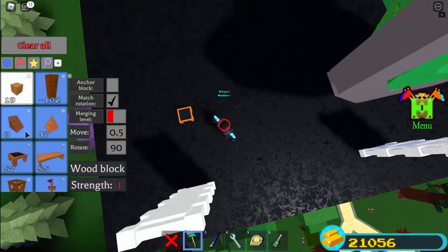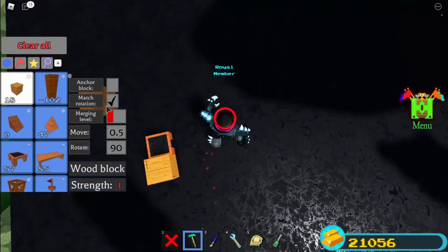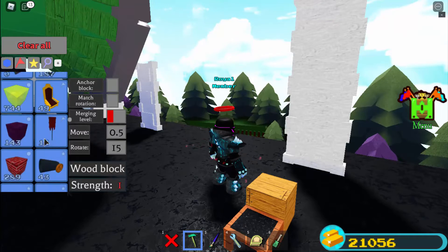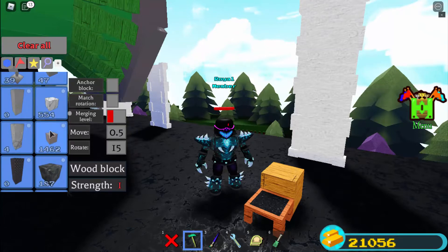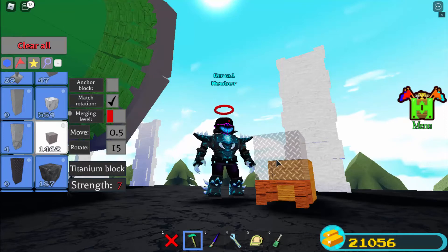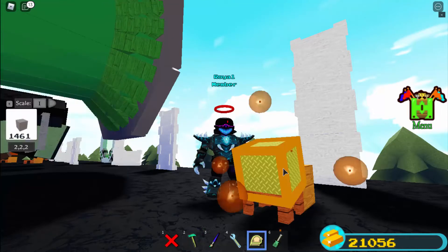Place down a block of wood. Turn match rotation off, turn rotation to 15. We're mainly going to make it out of Titania. Once you're here, you want to — actually, match rotation is on. Tilt it. Let me see what I think is good. You've only got to tilt it once. Just tilt it once.